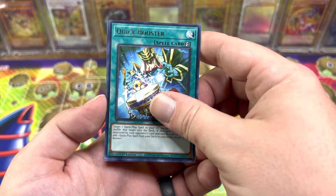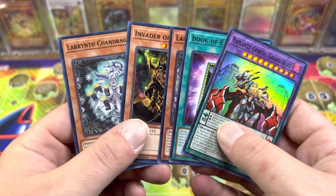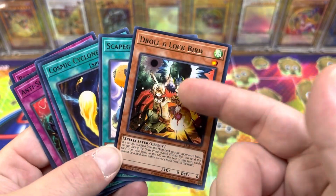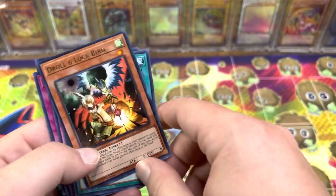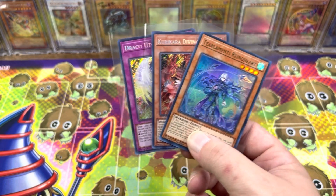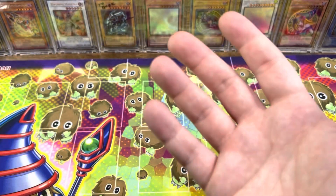And Scareclaw Straddle. So nothing crazy for the Power of the Elements — got a couple of good pulls, can't really complain. Last pack for Tactical Masters. I gotta look and see when my TCGPlayer money's coming in and see if I can hit that Walmart again tomorrow. Got a Quick Booster and Valence Genesis Grand Duke. Womp womp. So not a terrible opening — we got a couple of random good staple cards. Droll and Lock definitely — I feel like it's going to be at least a dollar rare at some point.